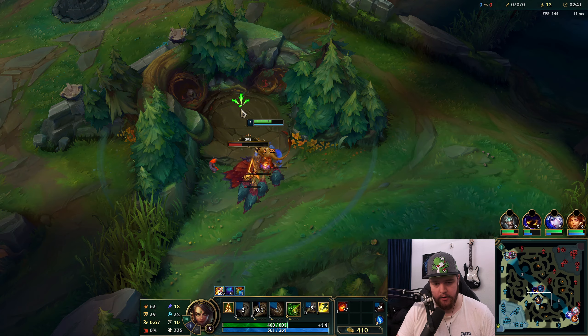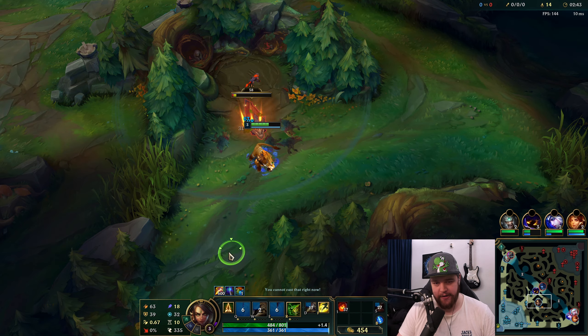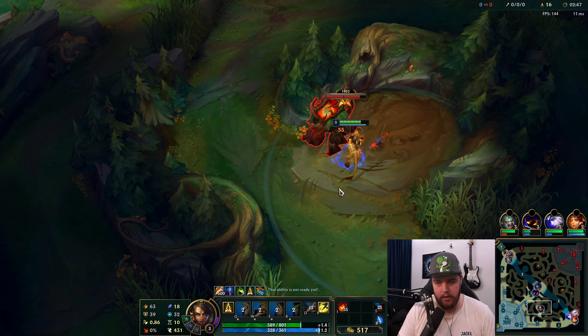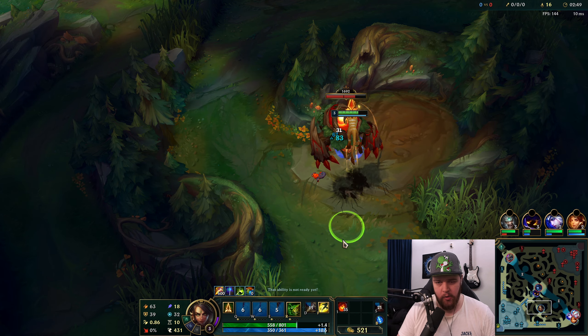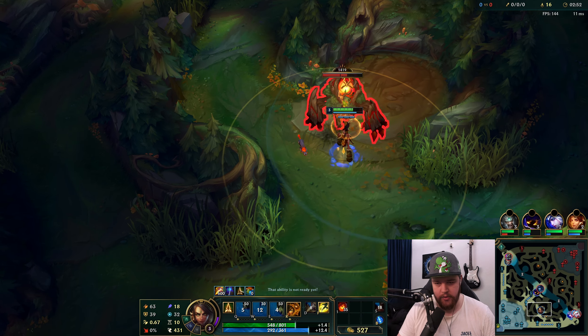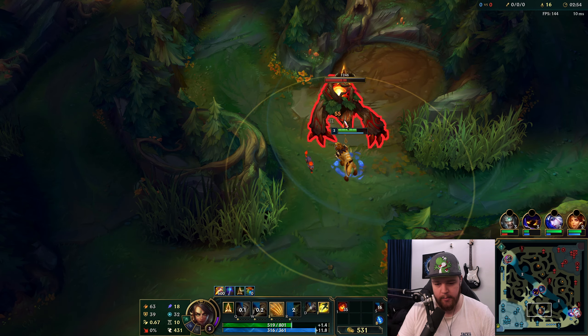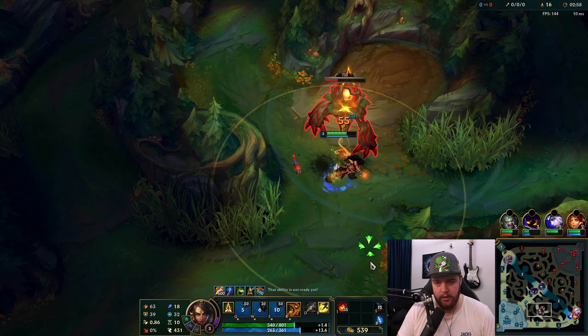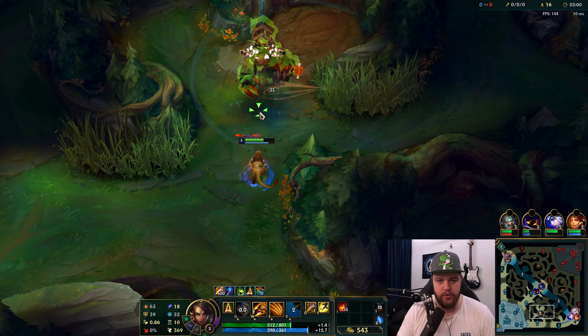Aggression on mid lane is pretty high, but I'm just going to finish my full clear. I'd recommend everyone to just full clear, especially in lower-rated games — because if I go mid here and Veigar makes a mistake and throws his lead, I spend all that time for nothing. I especially don't want to skip camps against a jungler who can capitalize on it.